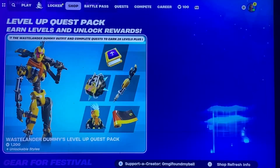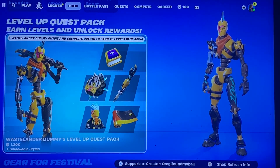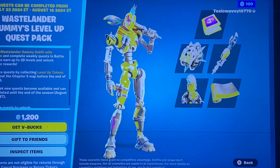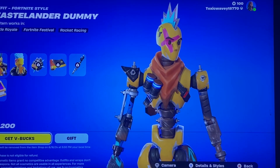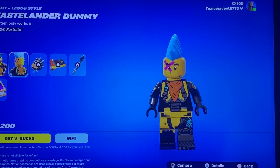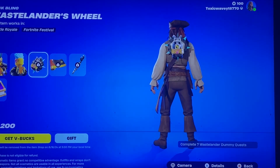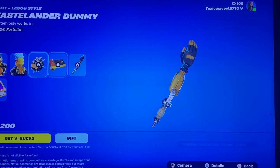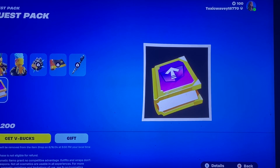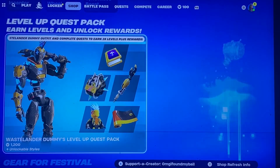We have a brand new Wastelander Dummies level up quest pack, which is pretty cool. You have the Wastelander Dummy, the Lego version, the Wastelanders Wheel back bling, the Dummy Trip gun wrap, and the Dummy Smacker. And of course the quest pack to level yourself up.